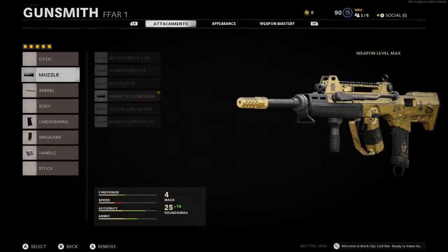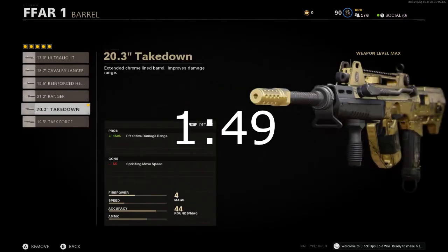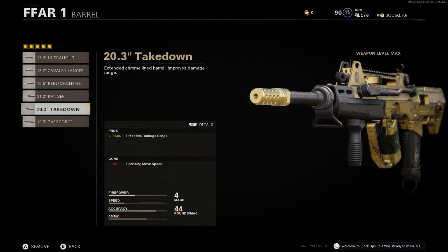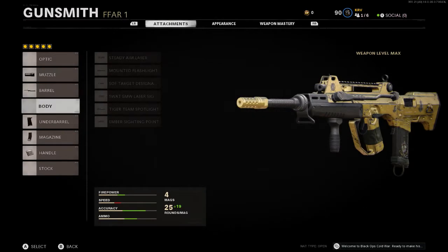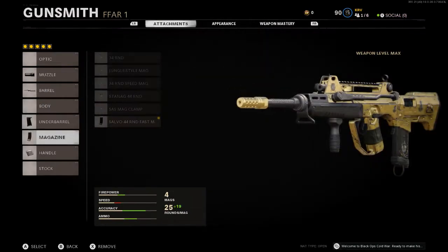If you want to skip to the actual gameplay there will be a timestamp on screen. For the attachments: we have the Infantry Compensator, which gives us plus 12 vertical recoil control — very nice to have. For the barrel we have the Takedown, which gives plus 150% effective damage range, so basically as an AR we do more damage at range.